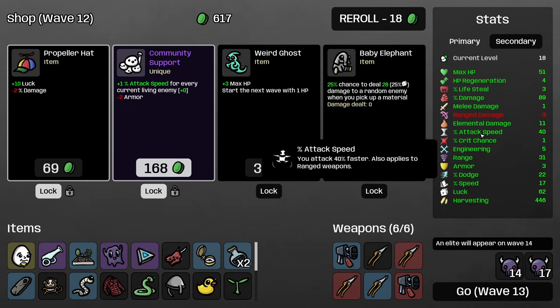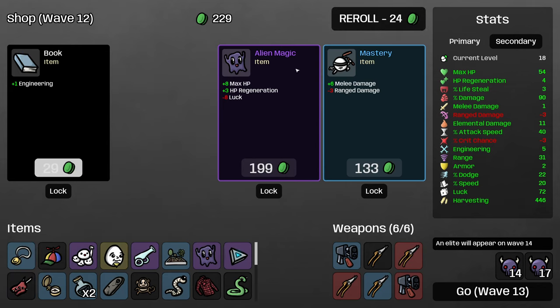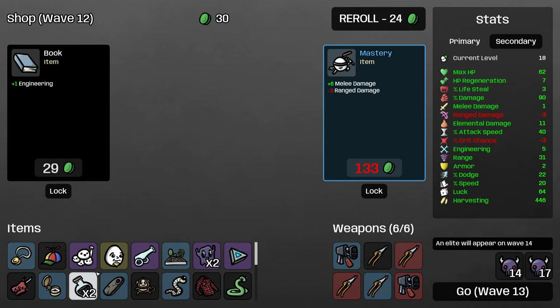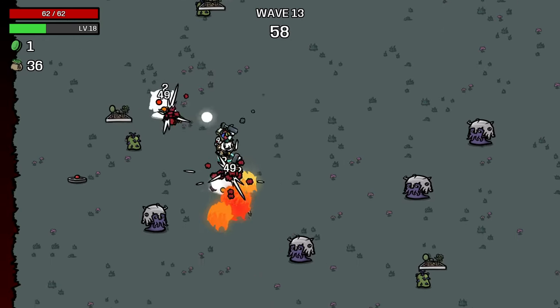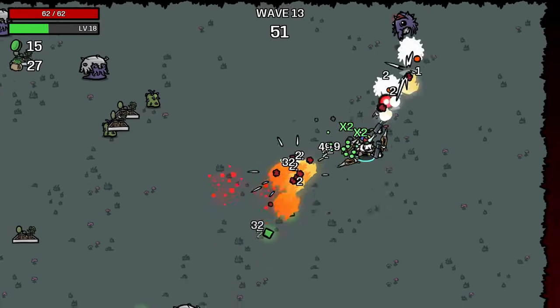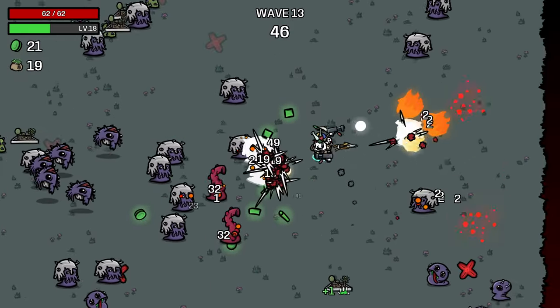I'll take some more attack speed. We'll take this and this, and roll again. Take this metal and more alien magic for sure. The plus one engineering — we do have two landmines and a bunch of other stuff already. I think I'll actually spend 29 on this engineering. Basically, we could reroll and try to lock something, or we could just wait for the shop to turn over and give us the free reroll. We might save a little money on locking stuff, but I don't think we would save 29.